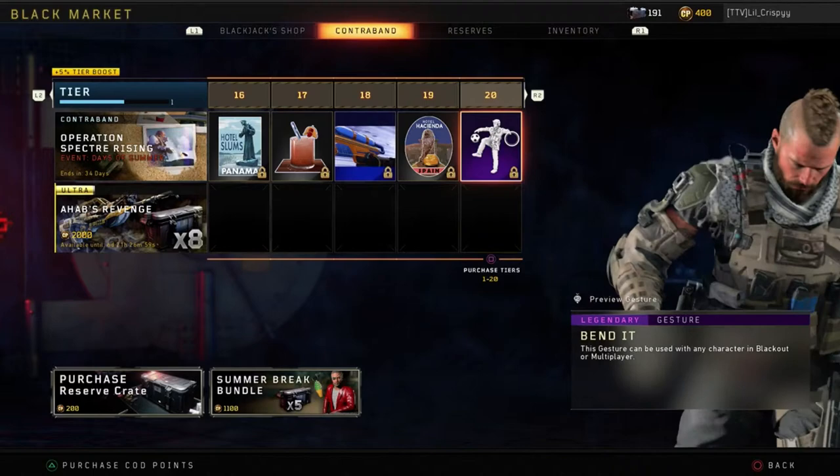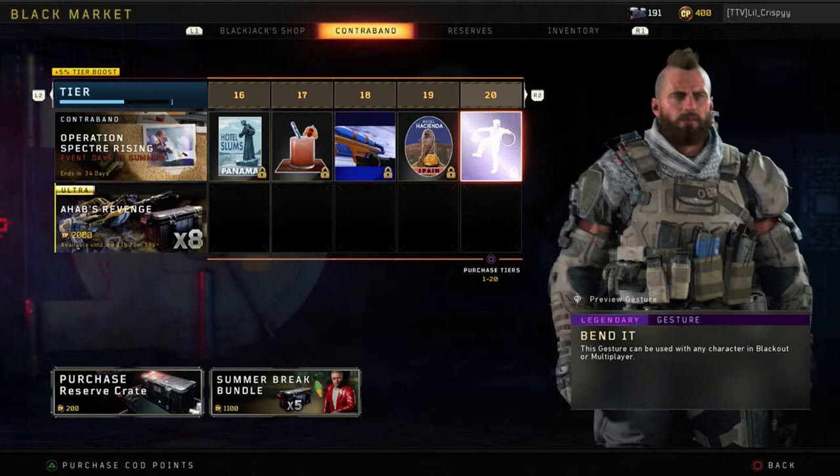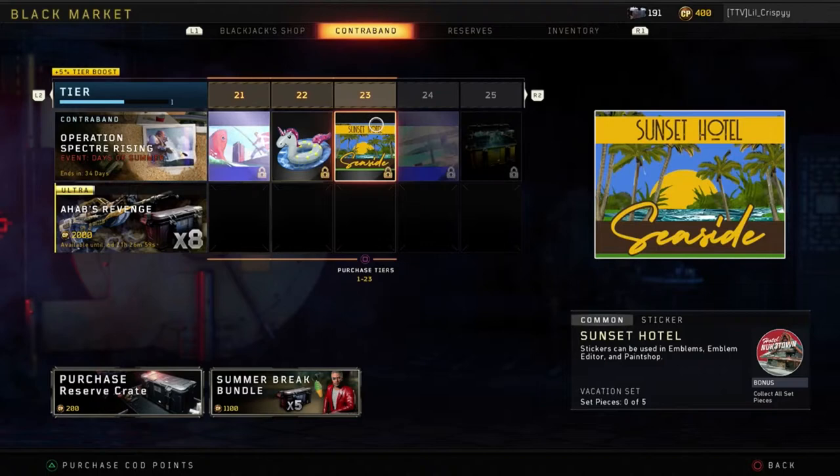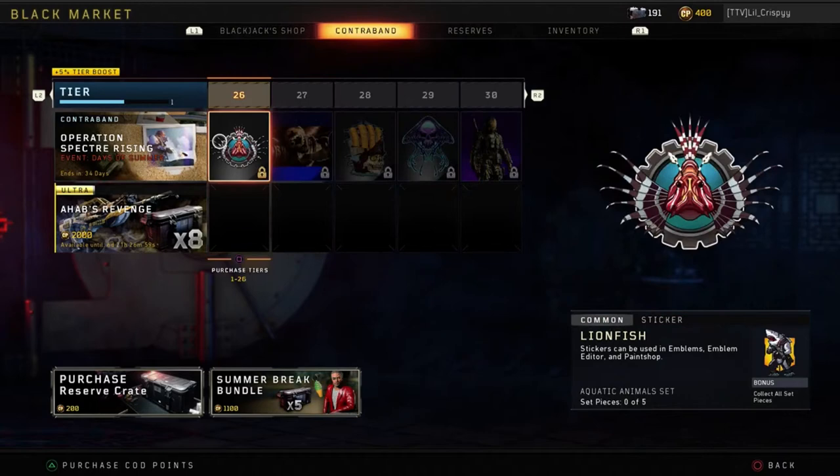I'm just going to read along all the rewards rather than call out every single tier. At tier 20 there's a legendary gesture. Then a rare calling card, common sticker, common sticker, rare calling card. At tier 25 we have a weapon bribe — guaranteed no-dupe ranged or Mark II weapon from reserves.